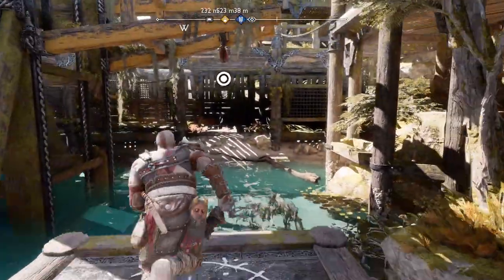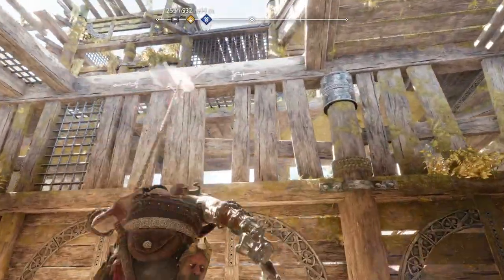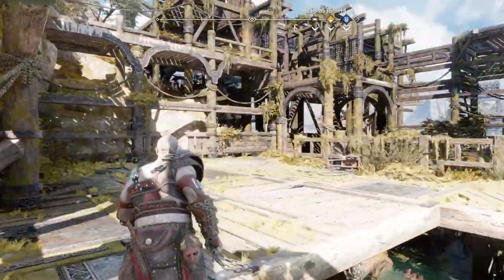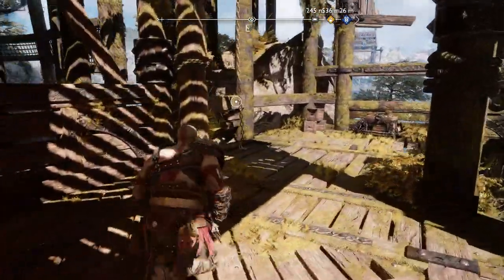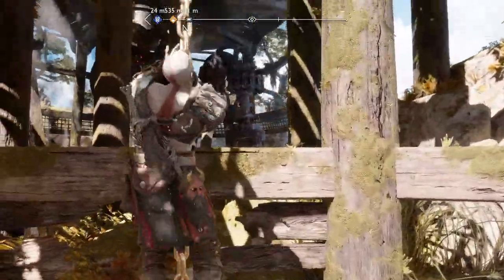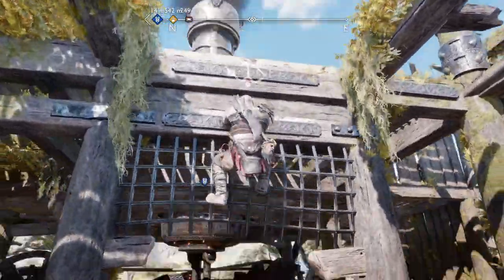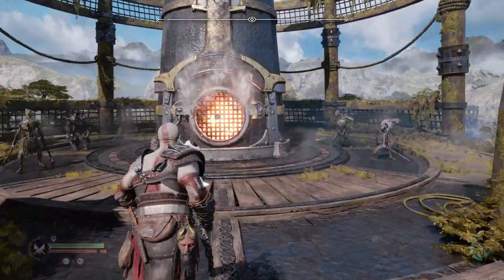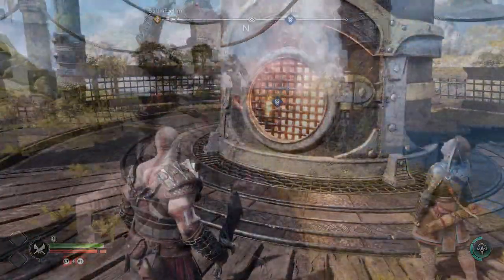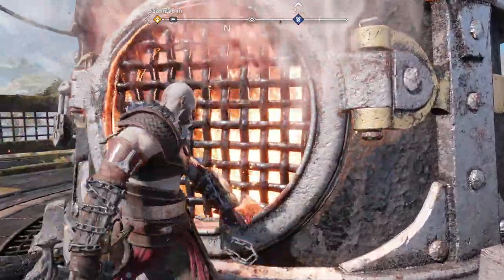Now that we've got the coffin, swing back over to the other side and climb through the hole in the floor. Use the chain you dropped earlier to get back to the top of the rig to complete it. Proceed forward and climb the structure to encounter enemies before we can shut down the rig. Once all the enemies are clear, interact with the rig, shut it down and collect your rewards.